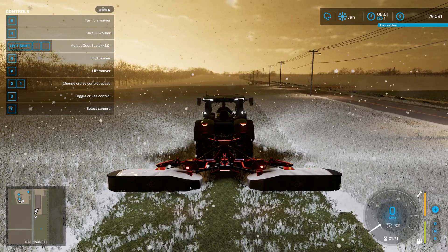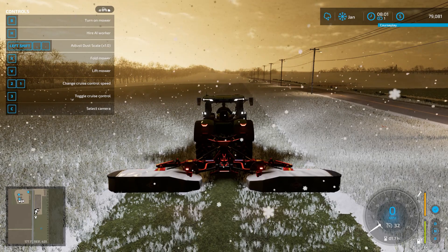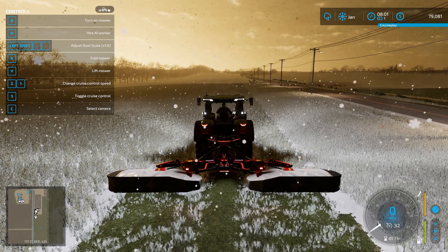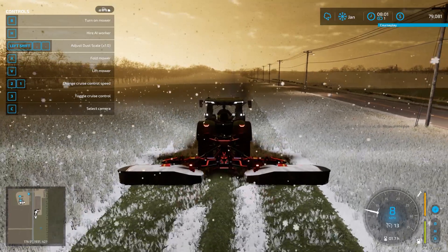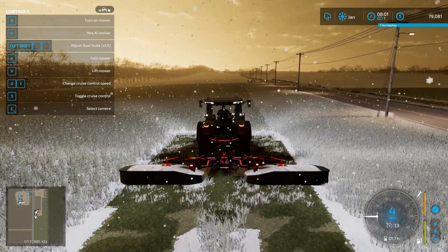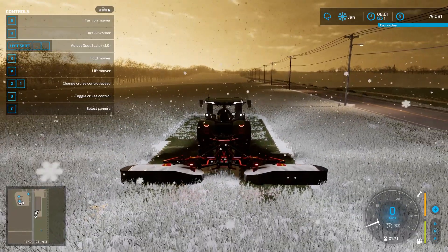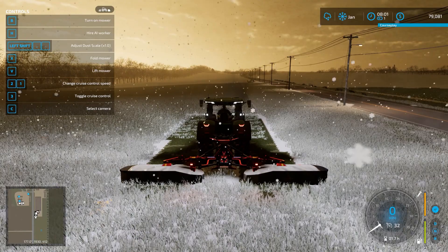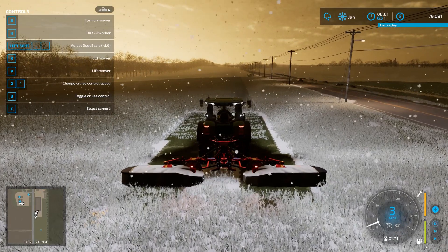We have grass to mow. I thought I had turned off snow, but I didn't, so we'll just deal with it. The existing equipment is always in the way when I try to go in and set up Course Play, so I'm going to back that up a little bit. I've got to stay within the field, though, don't I?